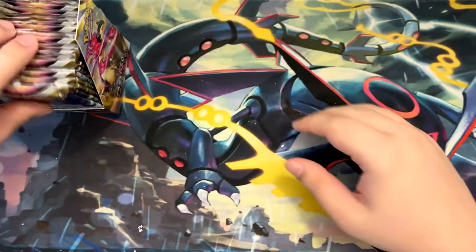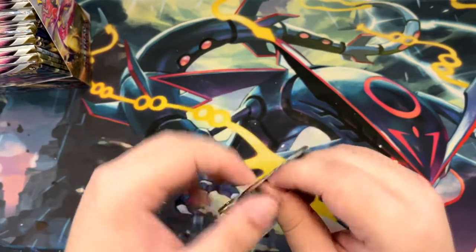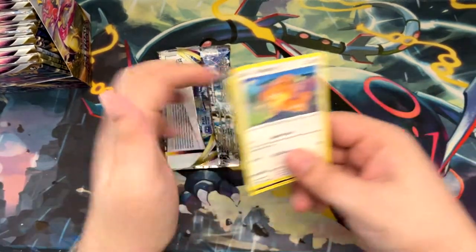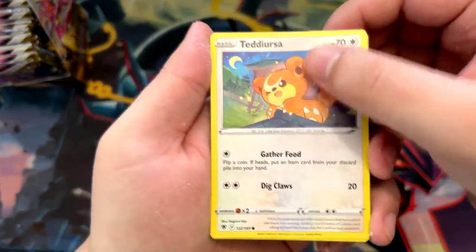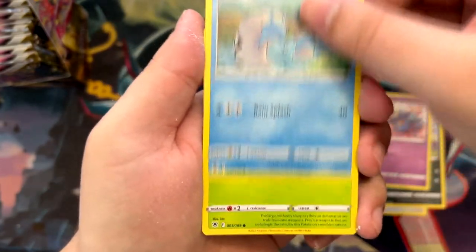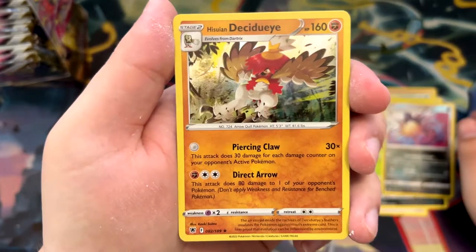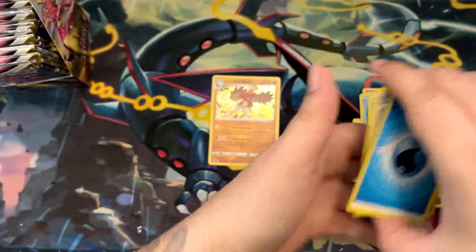All right, there we go. We have a lot of booster packs to go through, which means I won't be doing the card trick, just to save a little time. Let's get the code card out of here, and let's start it off with a Teddiursa, Hisuian Sneasel, Mistrevis, Barboach, Scyther, a Reverse - that's an uncommon - and a Holographic Hisuian Decidueye. Really nice.